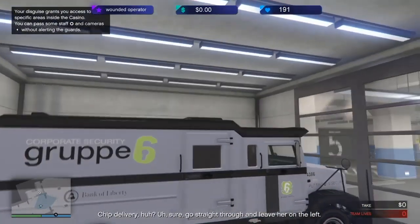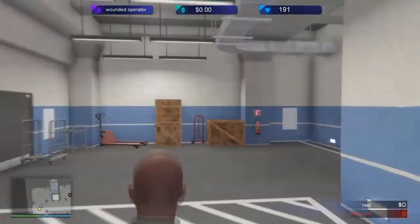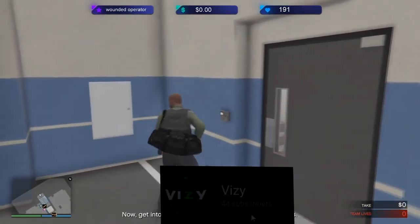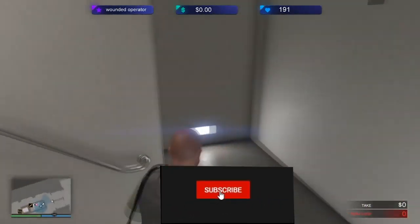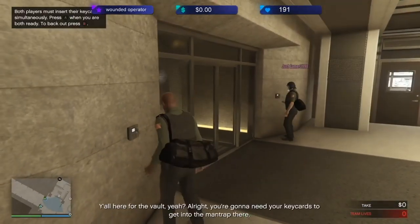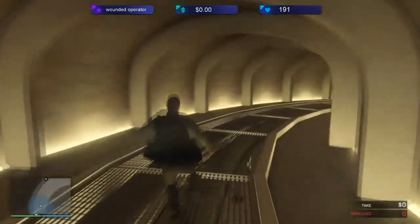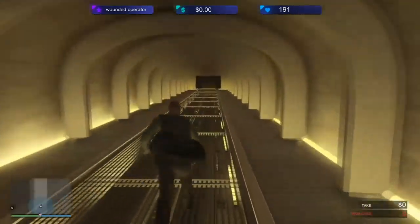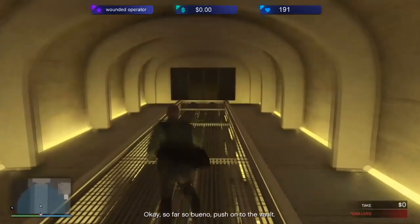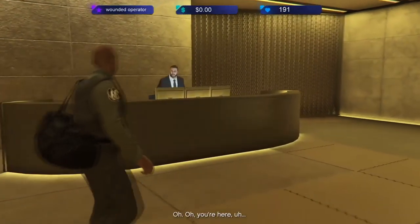We're just going to keep going with the heist all the way until we get down to the vault — going to fast forward this part as you guys don't want to see me walking down. Now we're finally at the vault, we're just going to knock this guard out.